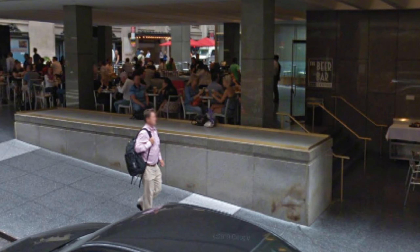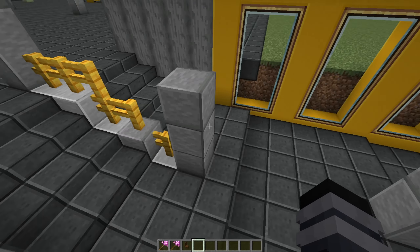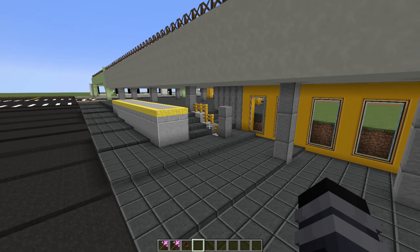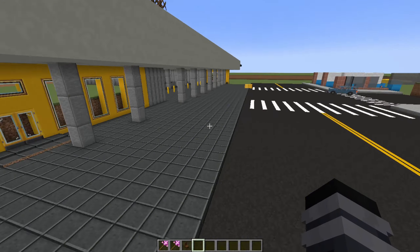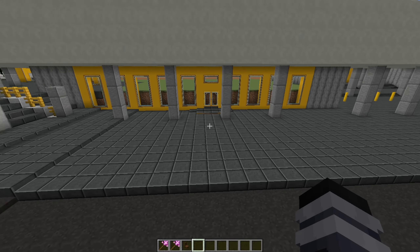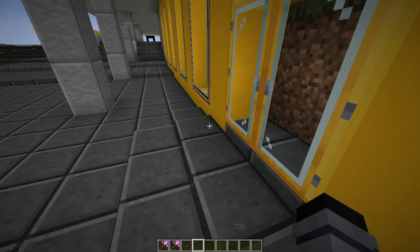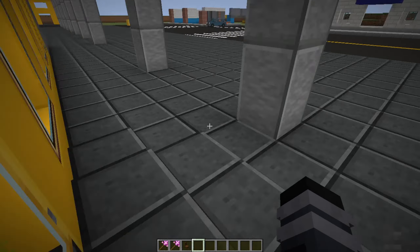That's basically what this looks like. I'm going to quickly float over here — this is what the real life version of this staircase looks like. I'm trying to get this as close as possible; this is still a work in progress and I'm going to clean this up a lot. I was actually just working on this like yesterday before I went to sleep, so that's why it's looking a little funky. But this is going to be cleaned up.